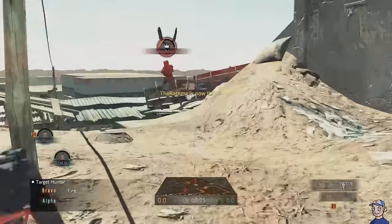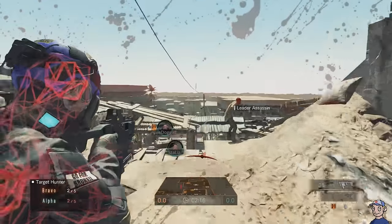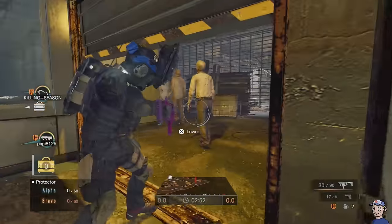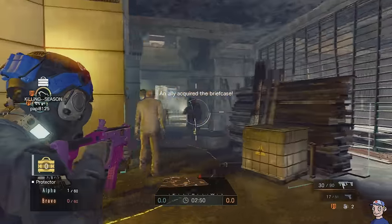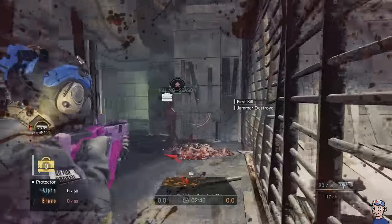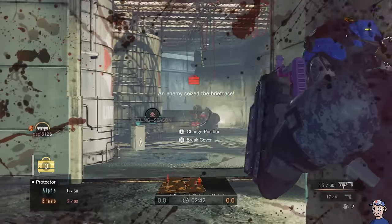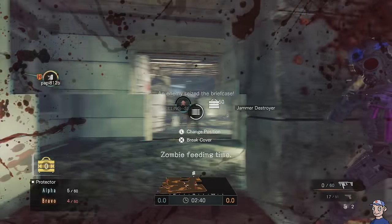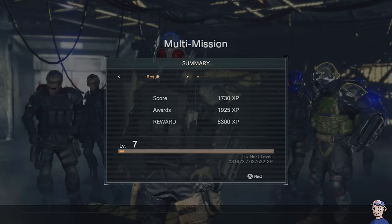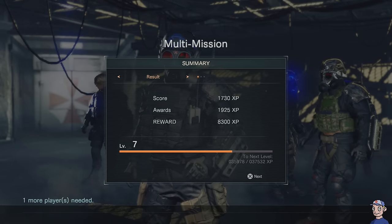Despite how odd this combination of mechanics is, there are still some cool moments. When you're chasing after an enemy hoping to score that winning kill with your axe, it can be quite the rush. If I had to sum up Umbrella Corps in a single sentence: it's too busy for its own good. Everything that would make the gameplay unique gets washed down by the weird ways we're forced to fight. Perhaps the only thing it does flawlessly is the upgrade system — competing in ranked matches gives you experience points, which levels you up and gives you access to a huge set of customization choices.